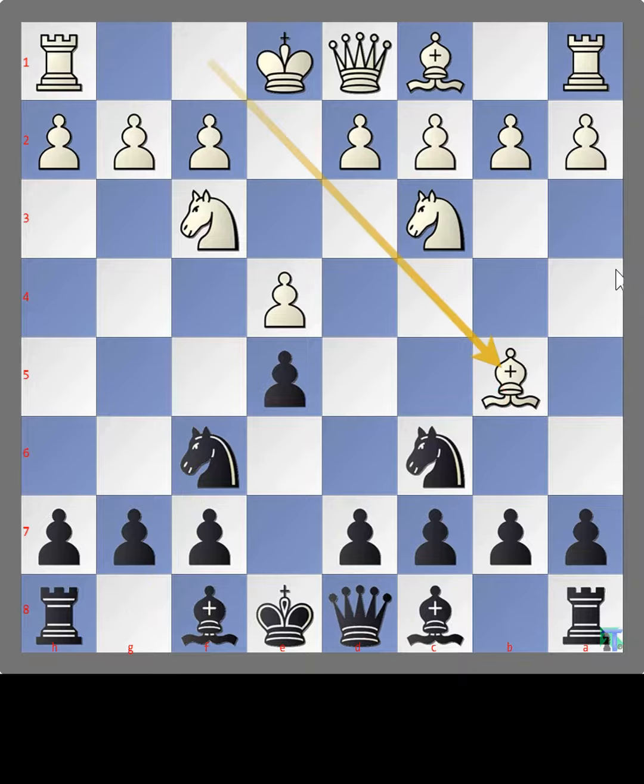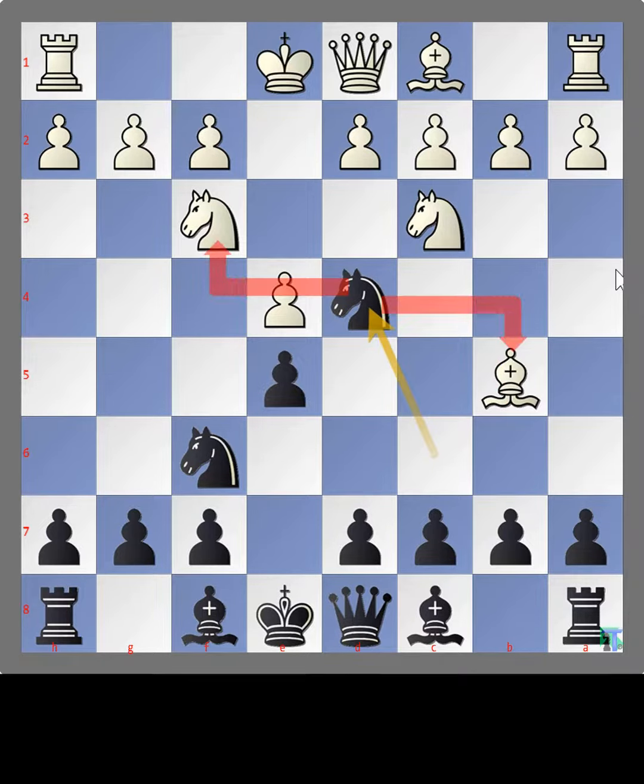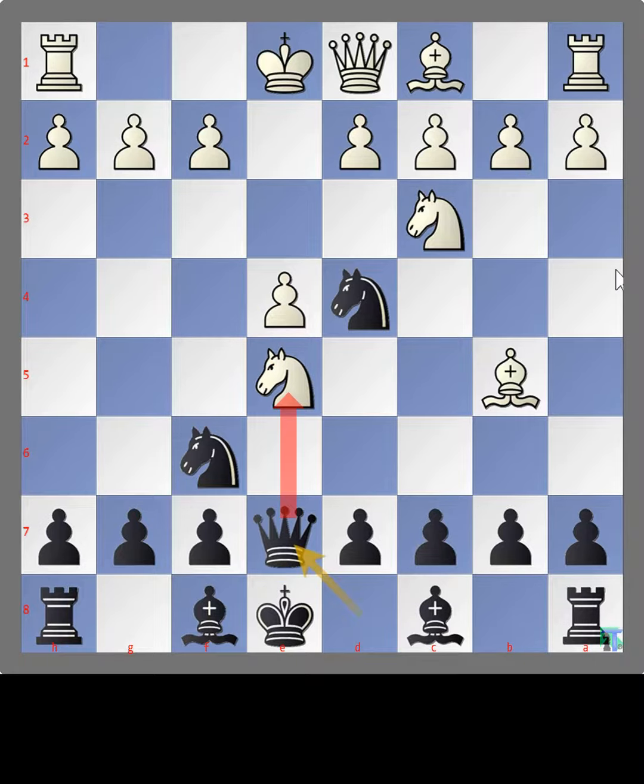Bishop b5, forking the knight. Knight d4, forking the knight and bishop. Knight takes e5. Black moves queen to e7, forking the knight. Pawn f4, supporting the knight.